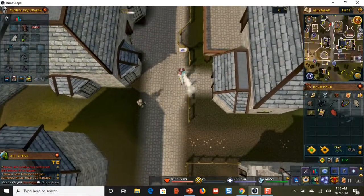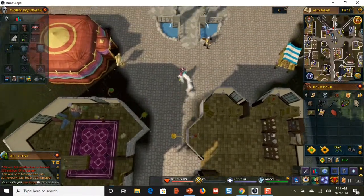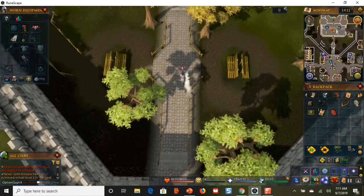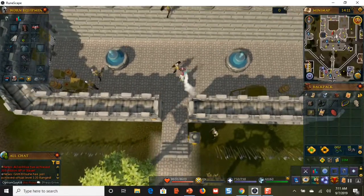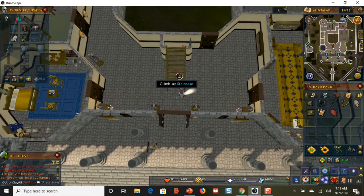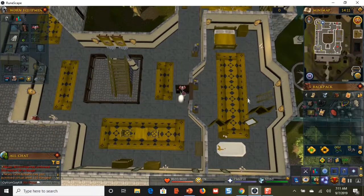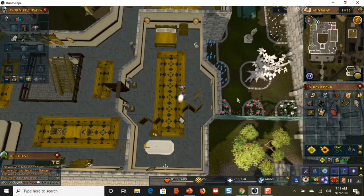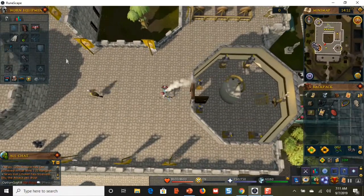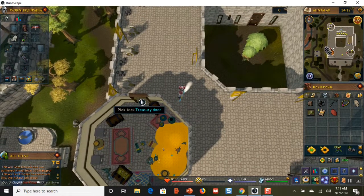There is a safe inside Varrock Castle on the top floor, but you must be level 65 to do it. Teleport to the Varrock lodestone, go into the castle, and climb up the staircase. Go in the side door, then climb up the ladder to the top floor. Go out the door and head to the other side.